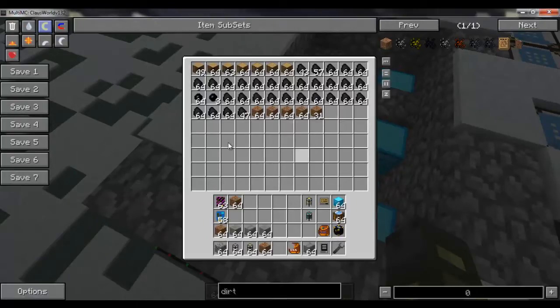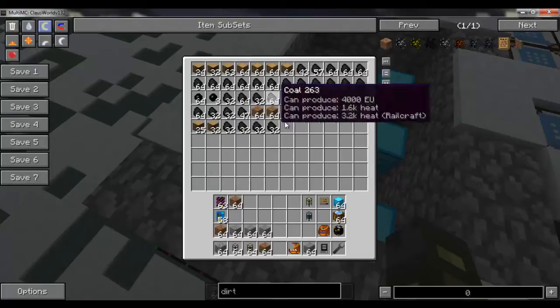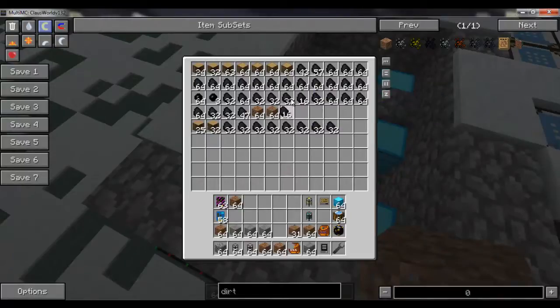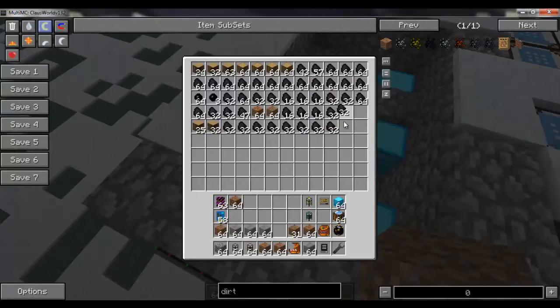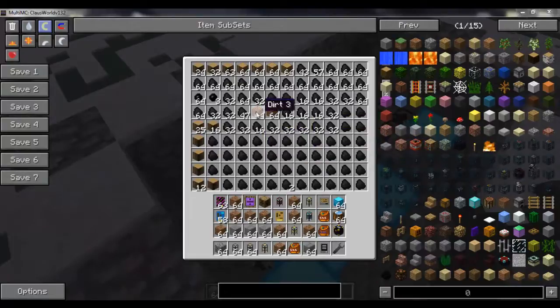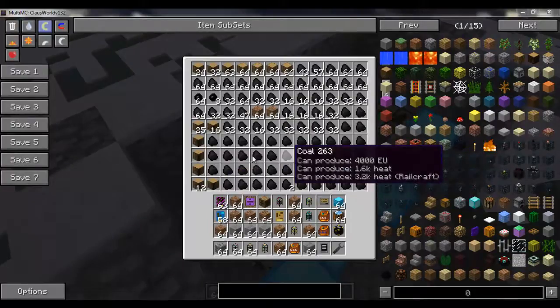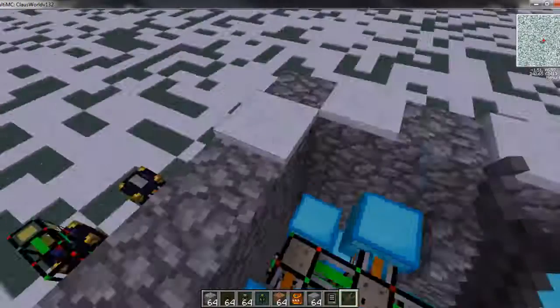Once this chest is completely full — the home for dirt is full — all the dirt will start going to the scrap pile instead. I'm going to quickly fill every slot with something other than dirt. Basically, the home location for dirt is full because it won't be able to stack with coal or logs or anything like that, and it's going to start terminating the rest of the dirt. I did want to demonstrate that for you as well.